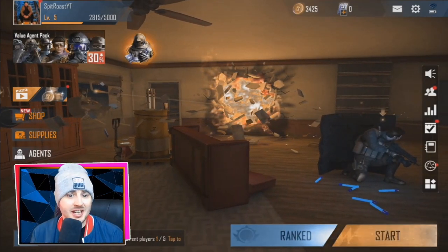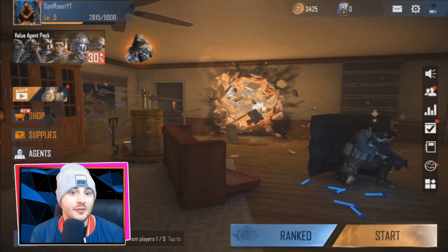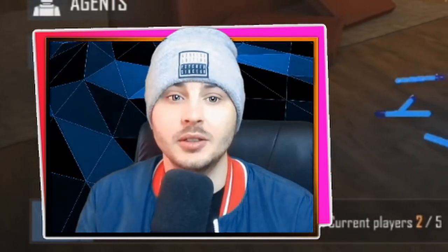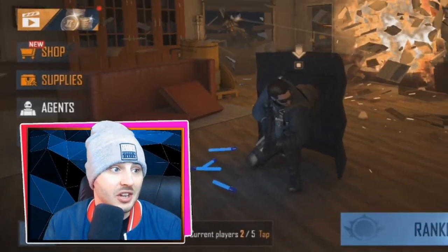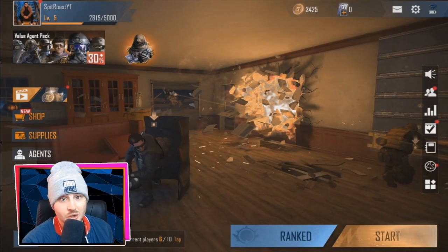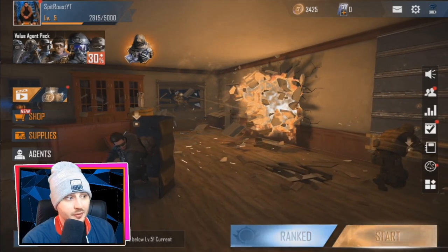Here we have the lobby screen of Area F2 — it looks very crisp with a nice cinematic background. For those wanting to download the game, I'll include download links in the description so you can click and download the APK. It's a bit more confusing on iOS, but I'll make a future video showing how to download on both iOS and Android.